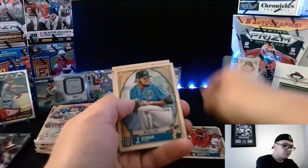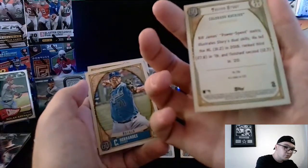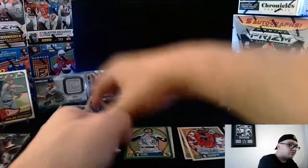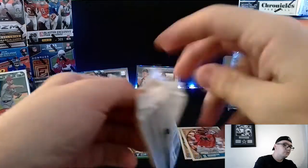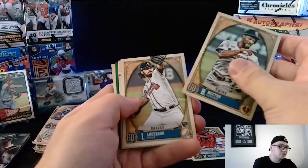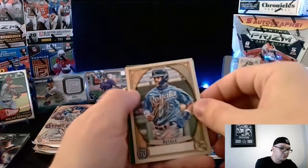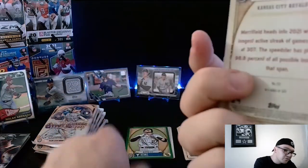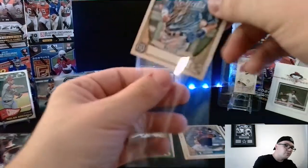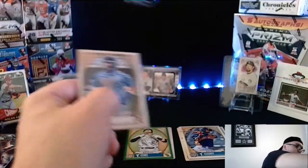First pack of Gypsy Queen: we got a DD Gregorius, Yu Darvish again, a Guzman, an Aaron Judge on the Gypsy Queen insert, a Trevor Story in the green parallel — the green is not a numbered card but still a cool parallel — and a Hernandez and Romero rookie card. That was a good start. Pack 2 of 7: Byron Buxton, Ian Anderson, Yordan Alvarez, Alvis, and a Short Print Royal — that is Whit Merrifield. All of these no-name cards are always short prints, definitely a popular one inside this series.